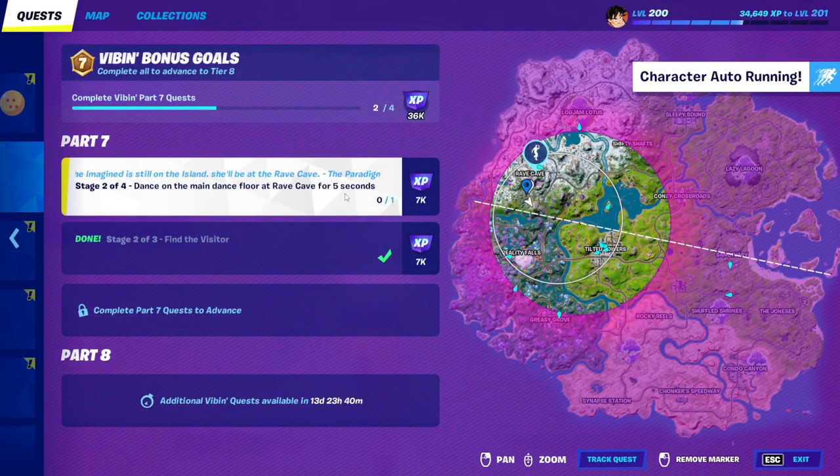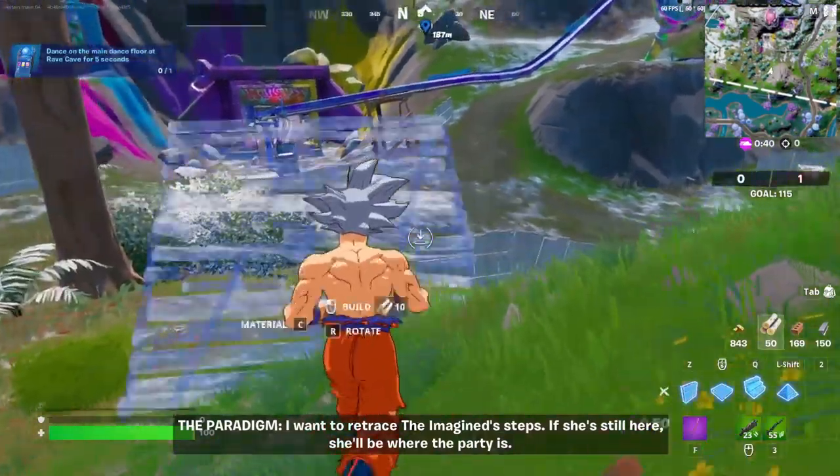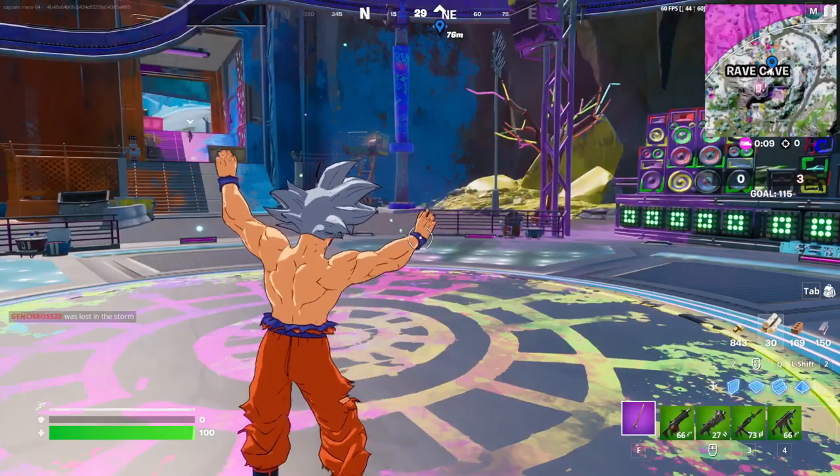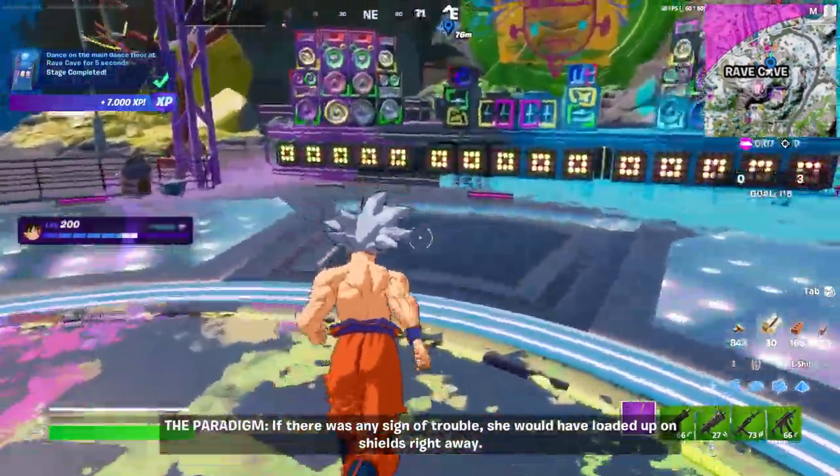And now we have the dance on the main dance floor at the Rave Cave. That's on the inside. Here's the main dance floor right where that guy used to spawn — I can't remember his name. There you are. Five seconds.